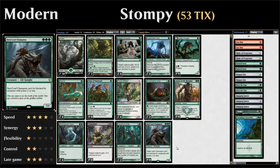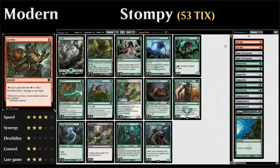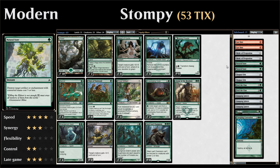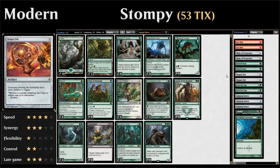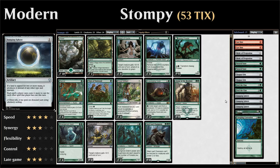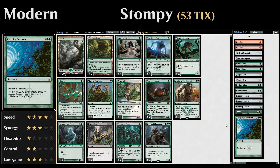Our mana base has 19 basic forests plus two copies of Treetop Village, a land that can become a 3/3 creature with trample. For our sideboard: two Gut Shot for cheap removal against one-toughness creatures, two Relic of Progenitus against graveyard decks, two Natural State as a cheap disenchant, two Torpor Orb mainly for the Humans matchup, two Feed the Clan against burn, three Damping Sphere against Tron, Storm, and combo decks, one Choke against blue control, and one Creeping Corrosion to deal with multiple artifacts.